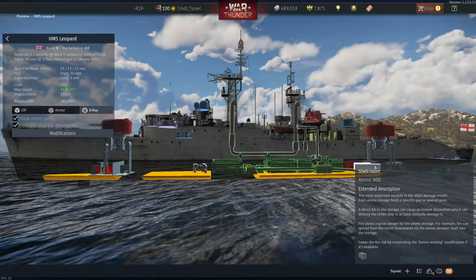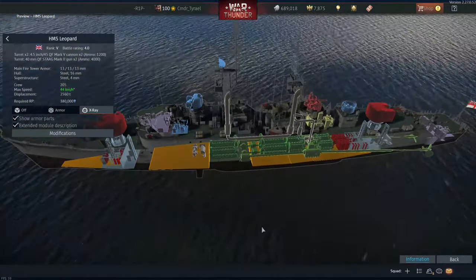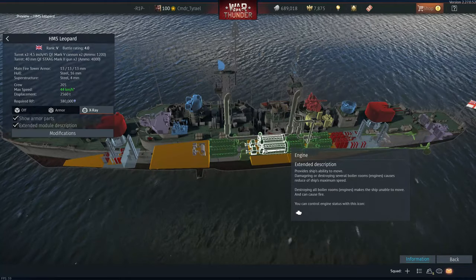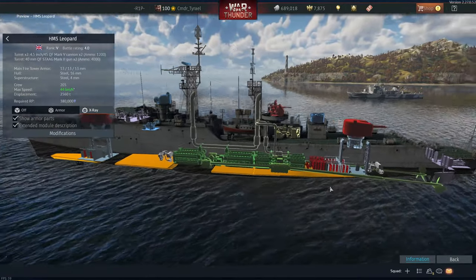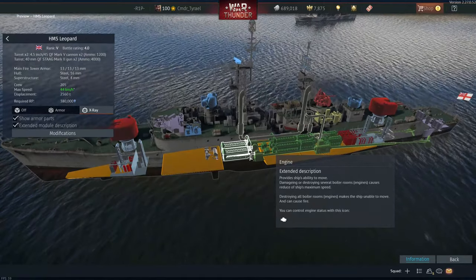She's a fairly sturdy ship for what she is — an anti-aircraft frigate — but in War Thunder she plays more like just a standard gun frigate. I was told that the engine bays used to be separated, and HMS Leopard has 12 diesel engines: 8 for power and 4 for electricity.